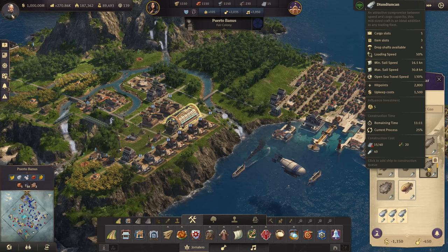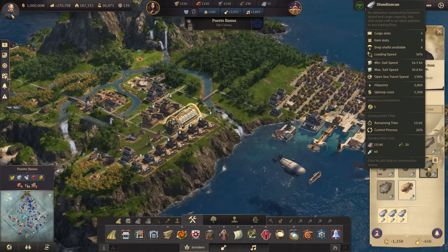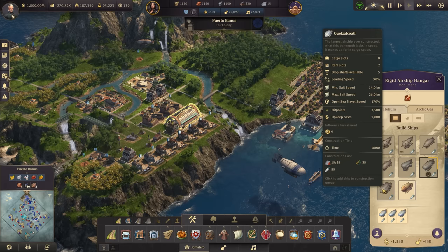I'll just call it the Duncan because it kind of looks like the word Duncan. This ship is basically going to have a bonus when traveling on the open sea at 130%, which is pretty cool — so between continents or sessions it's moving at an increased 30% speed. The reason that's kind of good is because it has five cargo slots — a nice middle ground. If you go all the way up to eight cargo slots, you get a 170% bonus at open sea, but I don't think I need eight slots for mail.